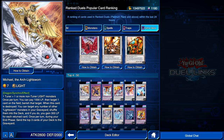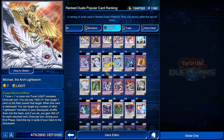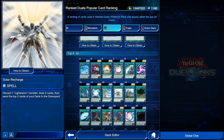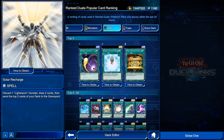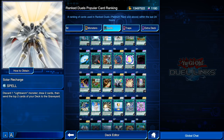Lightsworns are clearly doing really well right now. They're insanely fast and super powerful because they possess really strong spell cards. The top used spell is Charge of the Light Brigade, which lets you search your deck for any level four Lightsworn monster. You can follow up with Solar Recharge to draw cards and mill through your deck, moving extremely fast into Lightsworn plays. The reason you might not see as many in Dueling's Meta tournaments versus ranked PvP is because tournaments provide side decking — ranked duels do not.